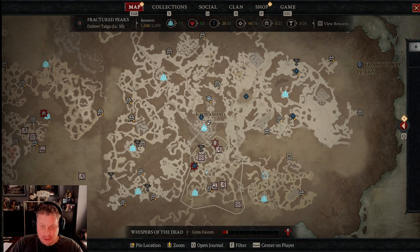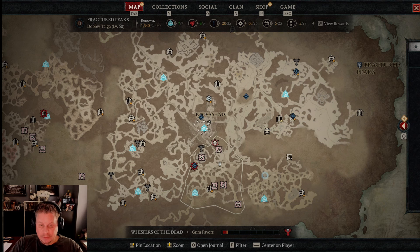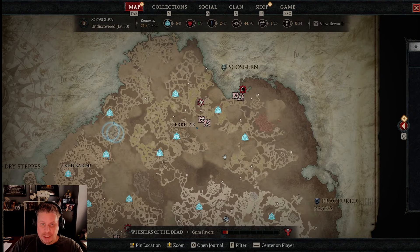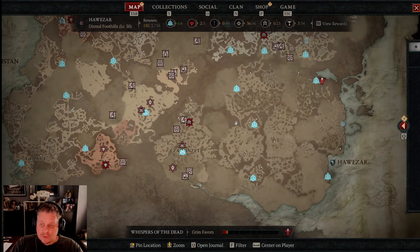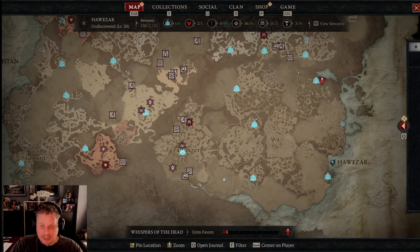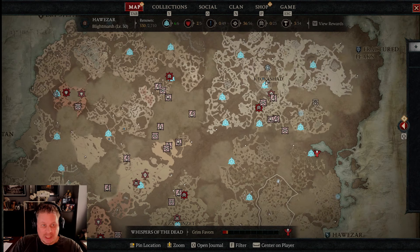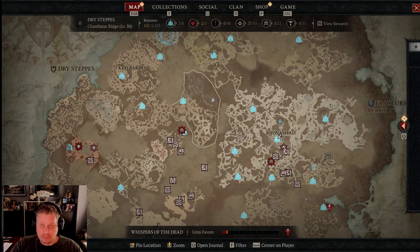Personally, I can't stand just grinding dungeons — it wears me out. If you complete a whole zone you should get 10 grim favors, and I think that's more fun. Beyond dungeons, check your map frequently for events: world events, world boss monsters, and legion events. You won't get hell tides until tier three, so we'll cover that in a different video.